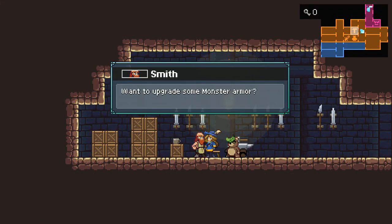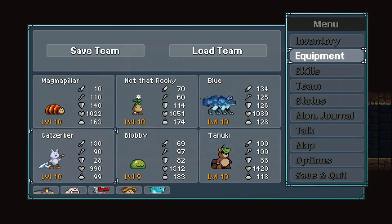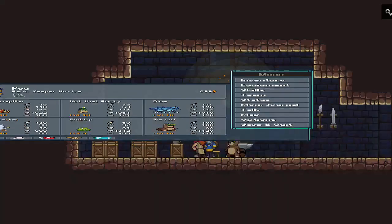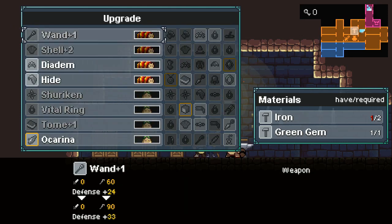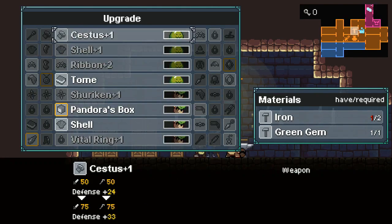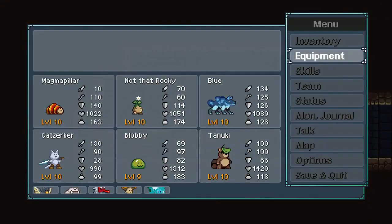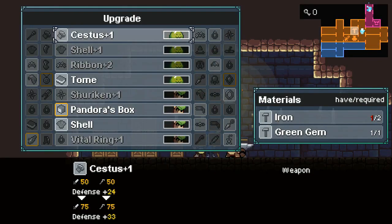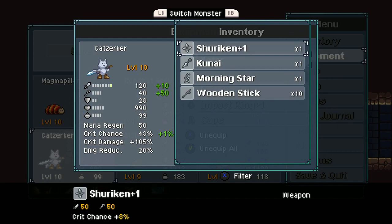Let's take a look at equipment issues. First things first — let's check out the Cat Zerker. What was that piece of equipment? We were looking at the Catarr. Can we upgrade that Catarr? No one has it equipped right now so let's equip it for just a second. We still don't have what we need — we need more red gem. So we'll hold onto the Shrewkin Plus One for now.